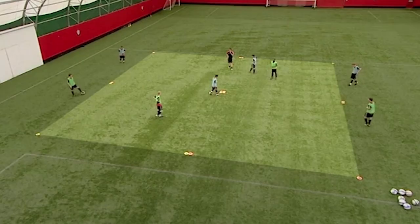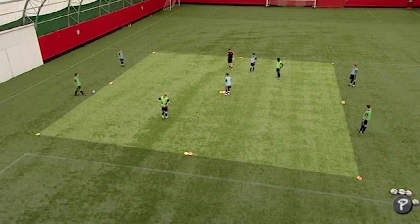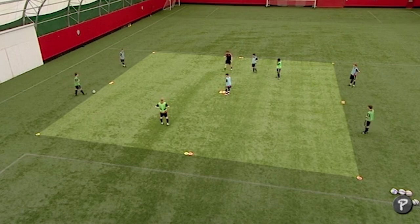We'll have two in the middle again but we'll add some defenders in. Defenders can only defend in certain zones, which still allows the attackers' movement to work off each other, but with more pressure than the previous exercise. Greens are going to play first, blues are going to do the combination first and play into a green. Jack's going to defend inside these two squares — come forward a bit more, Jack.